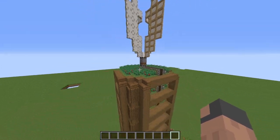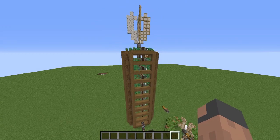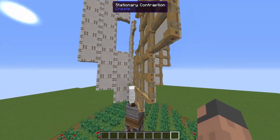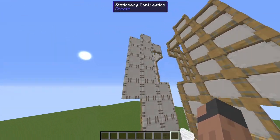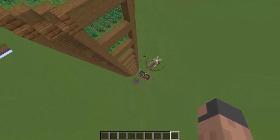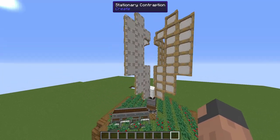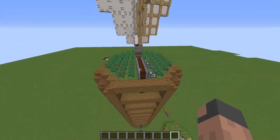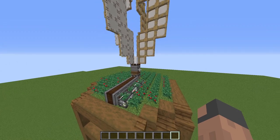We only need one of these mechanical bearings so this farm doesn't get any more complicated. Up here we have a windmill bearing that's rotating all this white sail, making power for this contraption. The reason I got so much is because of the speed — the more you have, the faster it is.